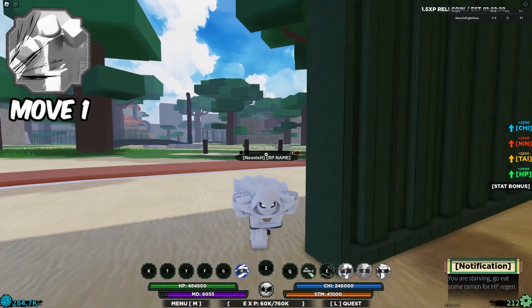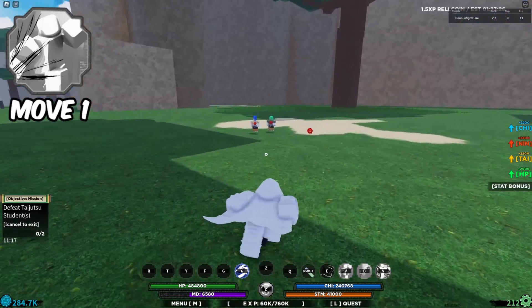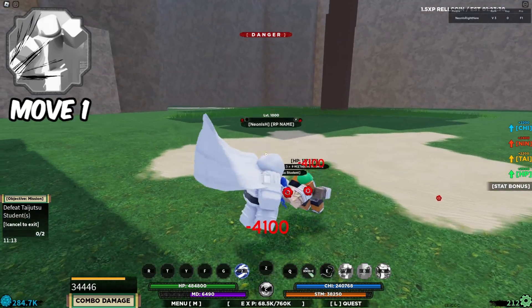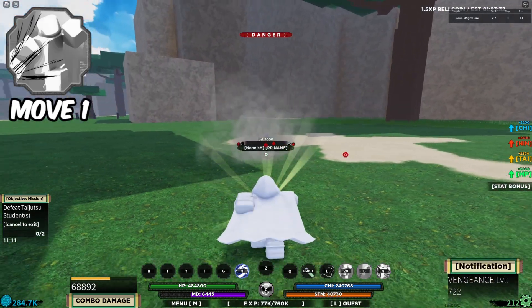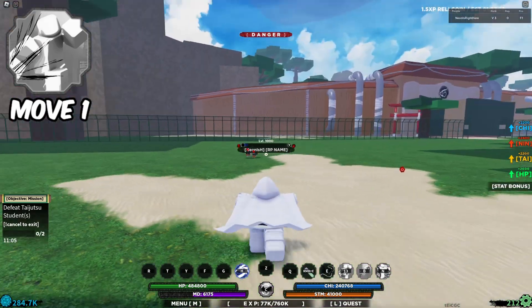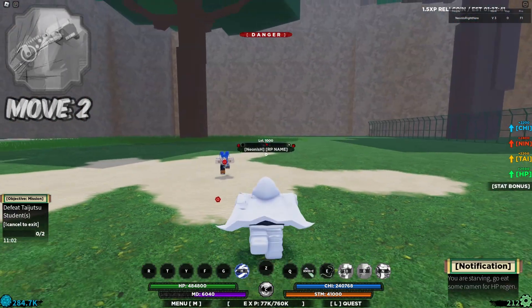The first move is called Knuckle Sandwich. We have some dudes right here to test it on. It's a really nice ability — you grab them, slam them on the ground, and it's basically a combo starter. It does a pretty good amount of damage.